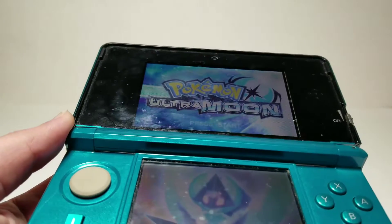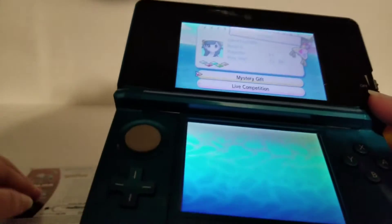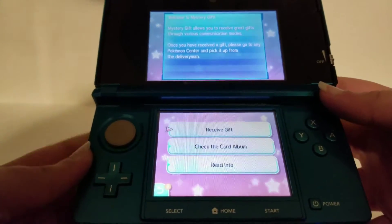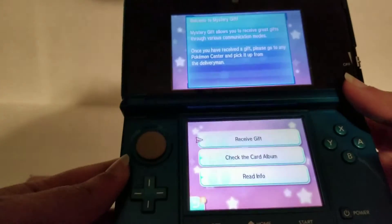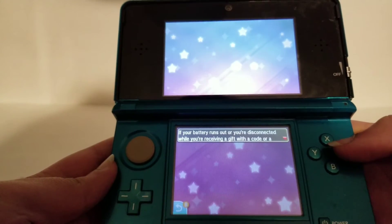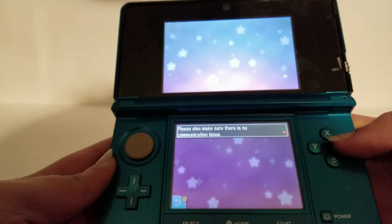I'm also doing a giveaway of Pokémon. Okay, here is Ultra Moon — let me turn the light off, the glare is really bothering me. That's better. Press start, then choose Mystery Gift, click Mystery Gift. Mystery Gift allows you to receive great gifts through various communication modes. Once you receive the gift, please go to any Pokémon Center and pick it up from the delivery man. You have to click Receive Gift, then Get with Code or Password. Warning: if your battery runs out or you're disconnected while receiving a gift with the code or password, you may no longer be able to receive the gift using the same code.